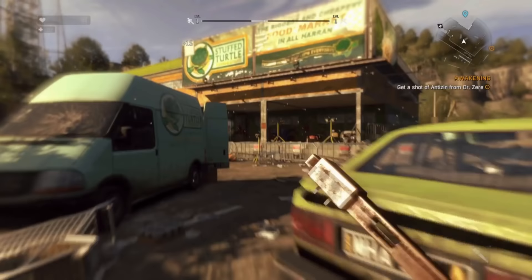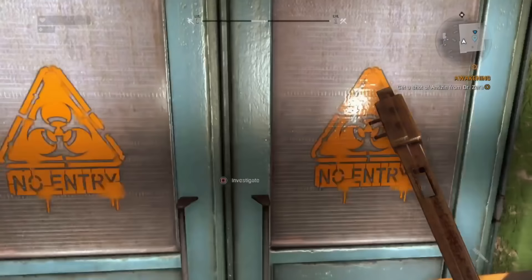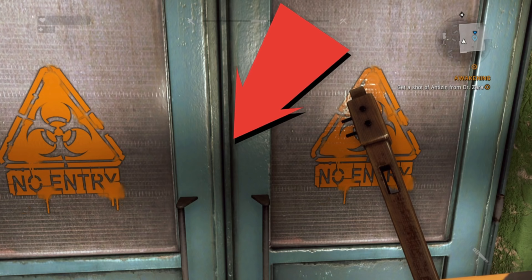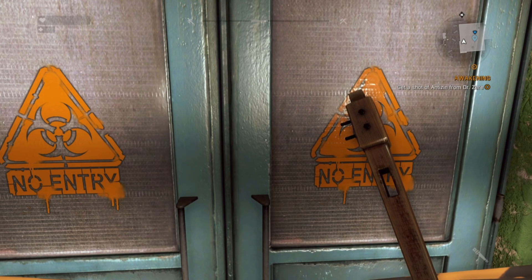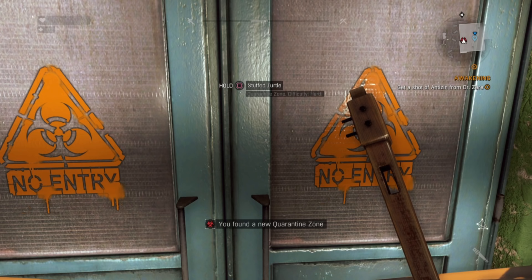All you need to do is approach the front doors and investigate. If it's your first playthrough there was a collectible note here, but it doesn't reappear on a new save because you've already got it. Before you can enter, you have to radio Spike, which is funny as we haven't even met him yet at this point in the story. Once the conversation is over, a message flashes up telling you that you've found a new quarantine zone and you can now go inside.